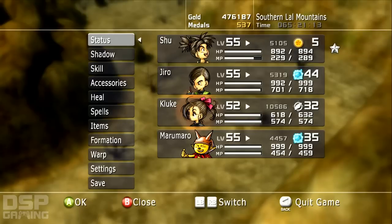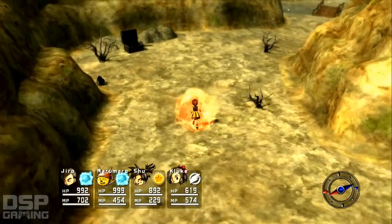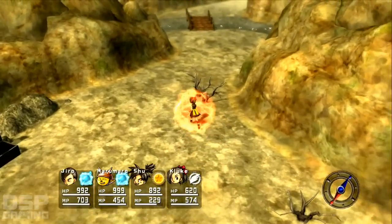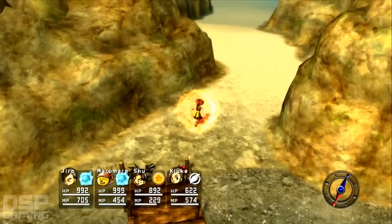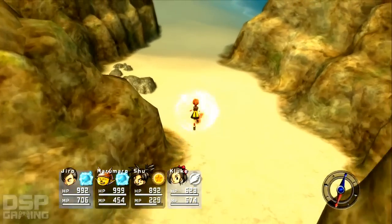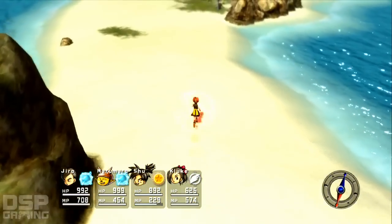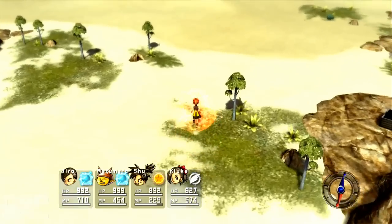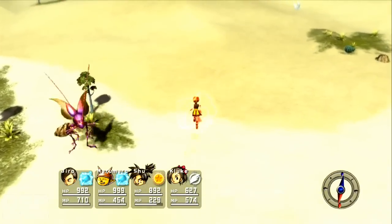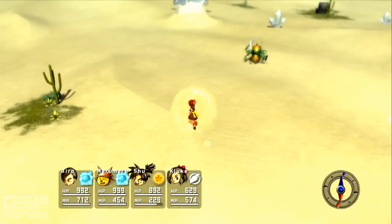Most of our classes are maxed out now. Let's do Kloop — let's have Kloop run around. She's the Kloopster. All right, so you'll see here, all we have to do to engage a cutscene is run up to one of these spires — these giant glass spires, like this one right here.